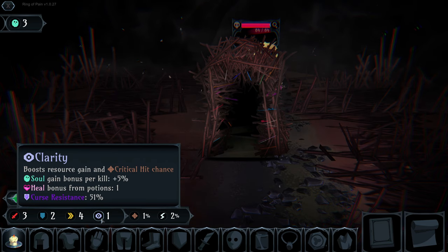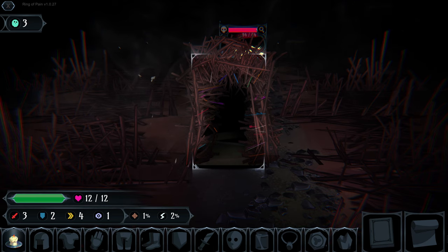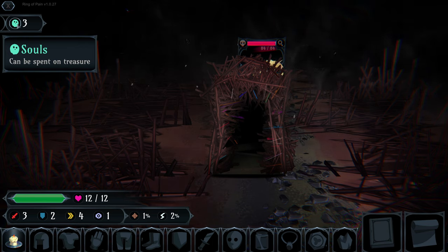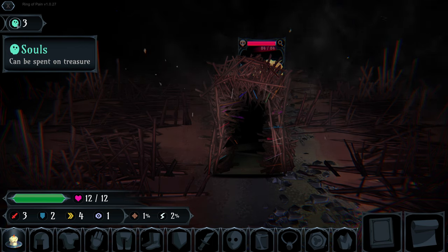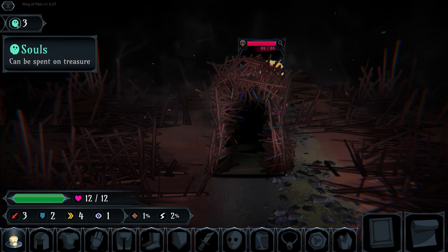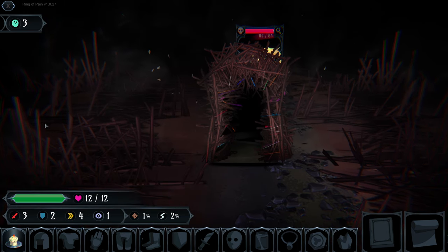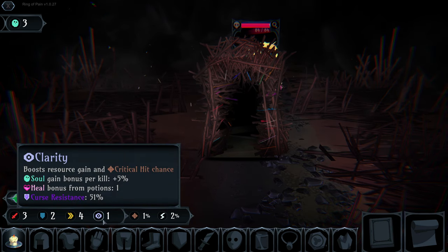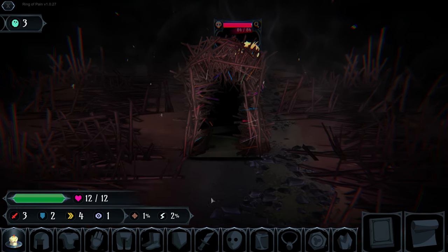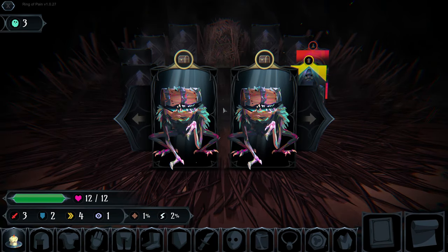Clarity also increases our soul gain bonus whenever we kill a monster. We gain currency called souls, which we can spend on treasure in merchant shops or on mimic chests which we unlock by giving them our souls. Clarity also increases the heal bonus from potions we consume, and our curse resistance. Curse is something we'll experience in the next room.